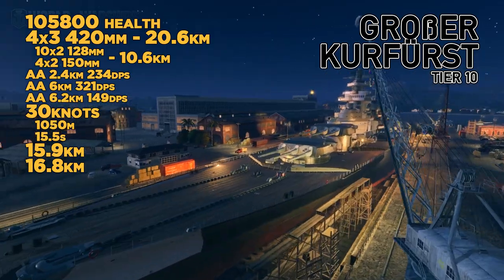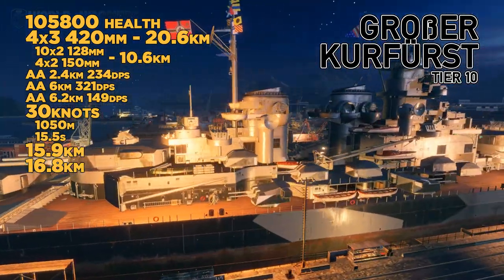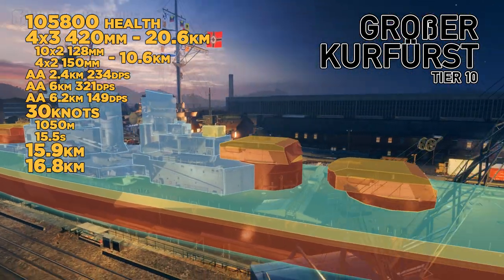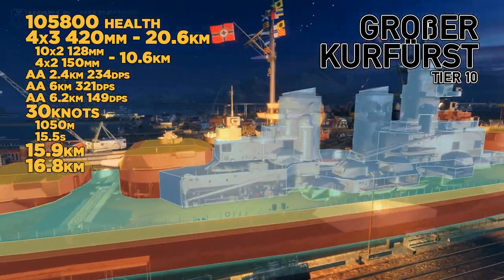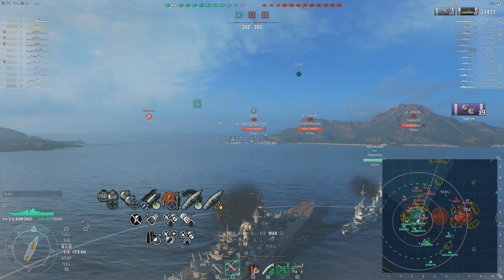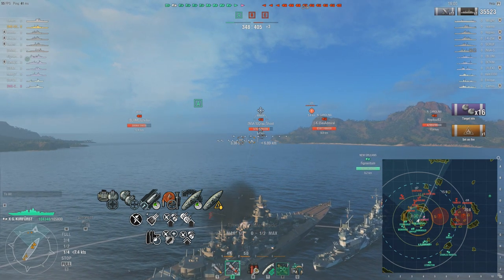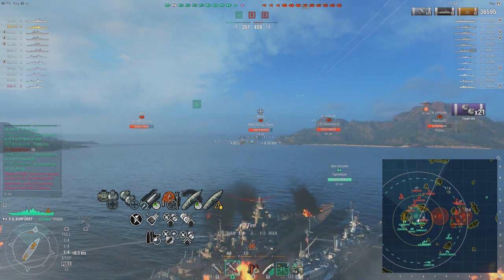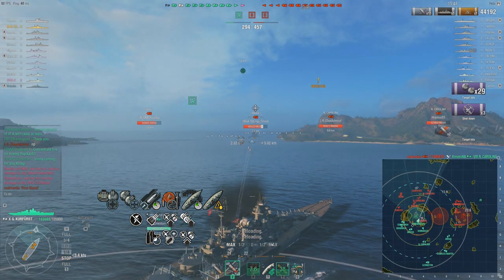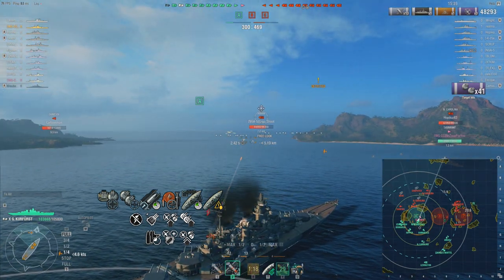At Tier 10, we have the Großer Kurfürst. Big 12 guns — 420mm or 406mm, it's up to you. Really big target. Very slow turn radius — look at that turn radius, very big. It could actually be seen from the air quicker than from the sea. Again, top of the bow is 32mm — very tiny spot if you're trying to shoot it. Same sort of build: Superintendent for Hydro Acoustic, manual secondaries, faster rate of fire. Concealment — that's the one thing I always pick on everything. The reason is target acquisition is just bad; getting a little bit more time while not being detected is worth far more than target acquisition could ever give you.